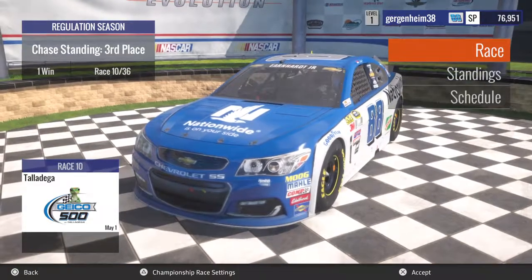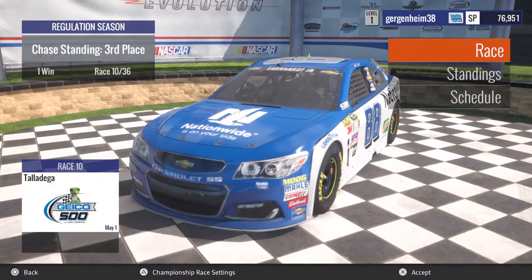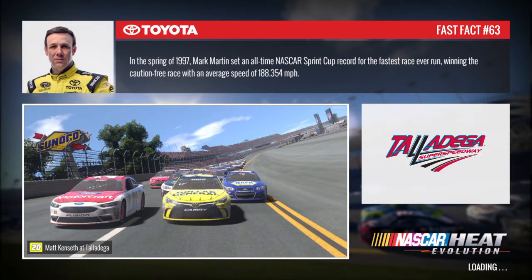Here with TG and we are back for another NASCAR Heat Evolution championship mode episode with Dale Earnhardt Jr. We are getting ready for race number 10 of the season in Talladega. Without further ado, let's get going. What I'm going to try to do to spice it up a little bit is we're going to skip qualifying and go right into the race, starting in the back of the pack and work our way up the field.